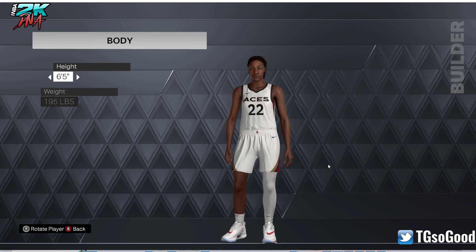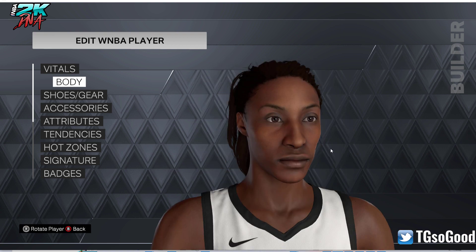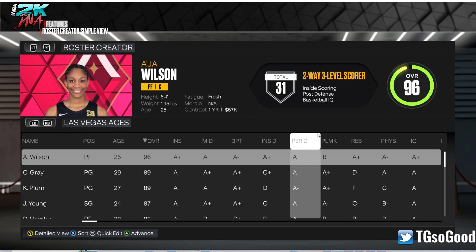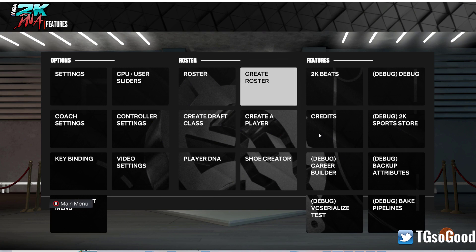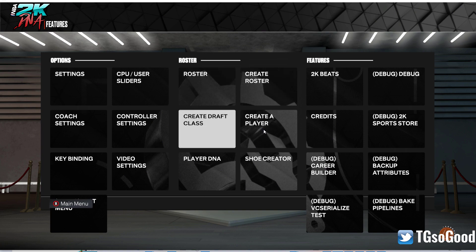Lisa Leslie is in the game — anyway, that's how you do that. You can do this on the men's side, on Create a Player, and in the WNBA. You might be able to do it with the draft class too. If you're asking whether you can change the face in MyCareer, I know you didn't watch the video — no, this method won't work for that. Let's go to Create a Draft Class and see if it still works.